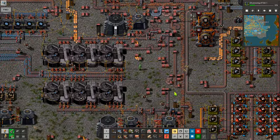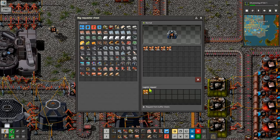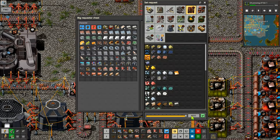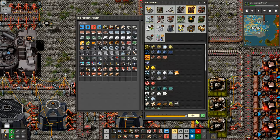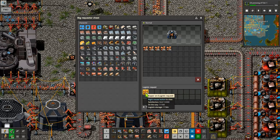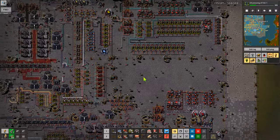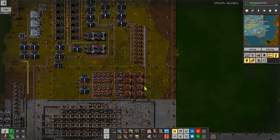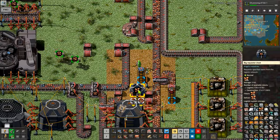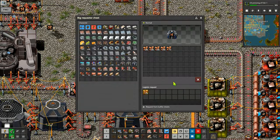Moving in a little bit further — I've got 8,000 demanded in here and 7,200 on the way, so I'm going to change this one to a full chest. I've got 11,100 on the way. Oh, because I've got 900 on me — that's fine. I've got 11,000 on the way and about a thousand in here.